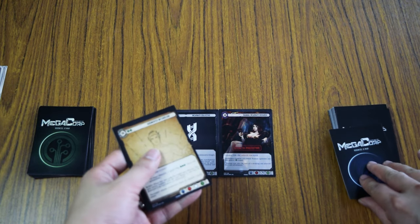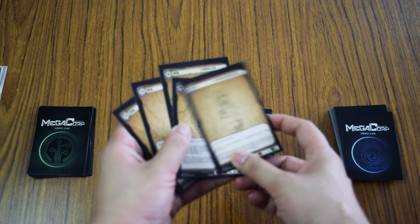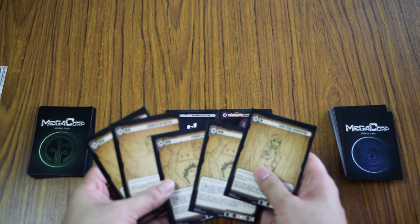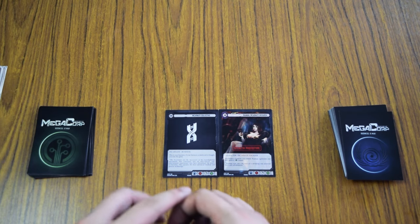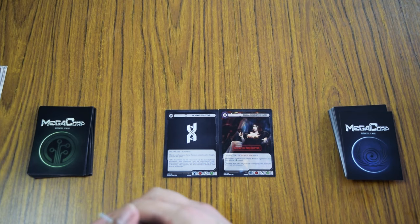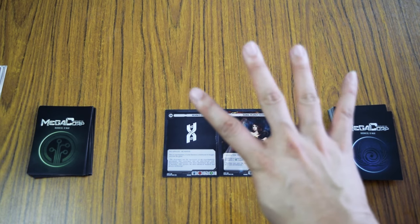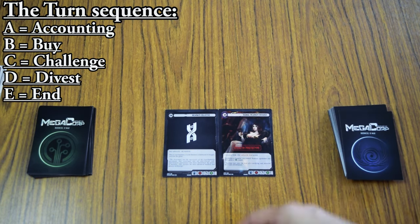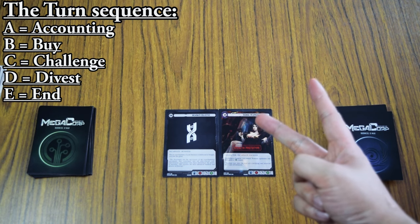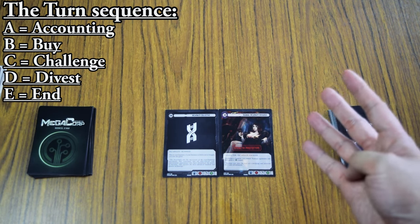When you play the game, you draw five cards at the beginning of your turn. There is a very simple turn process in Megacorp. The cards in your hand are not shown to your opponent. There are four sequences in the turn: A, B, C, and D — and of course E. A stands for Accounting, B for Buy, C for Combat or Challenge, and D for Divest.